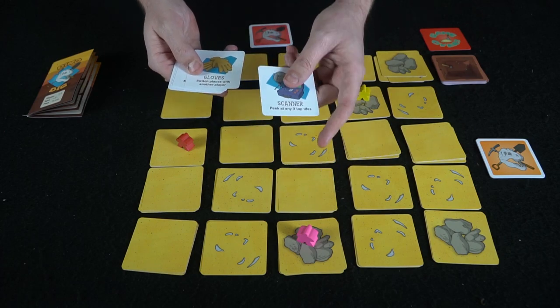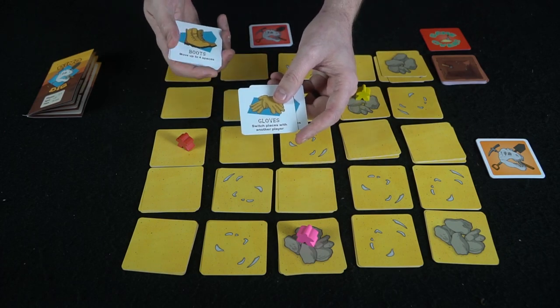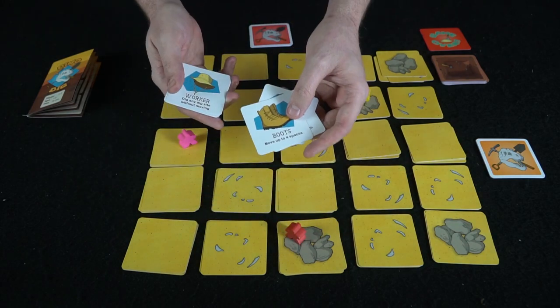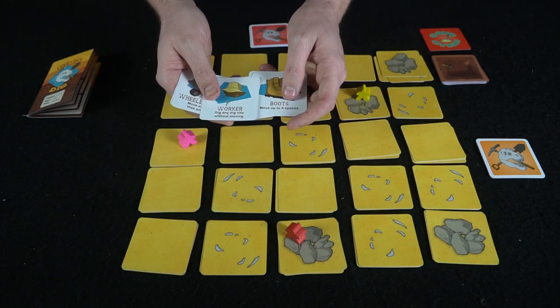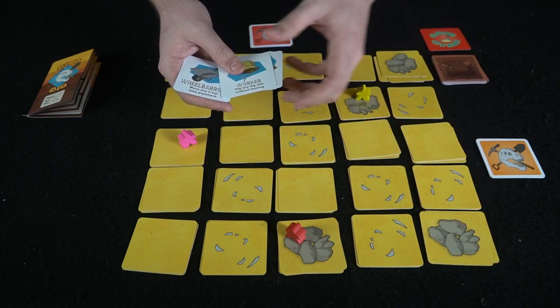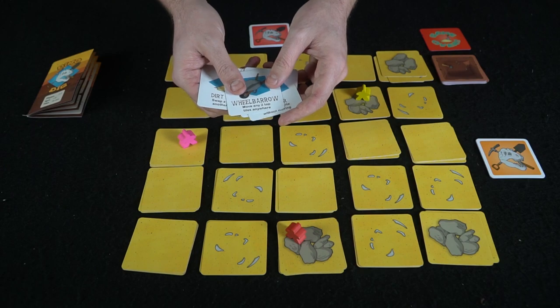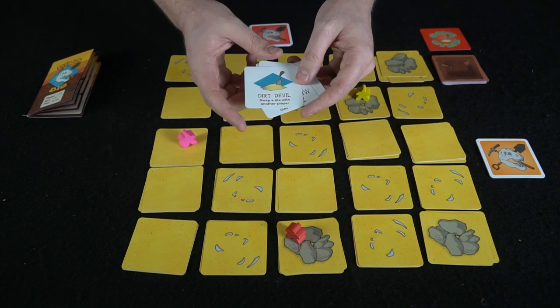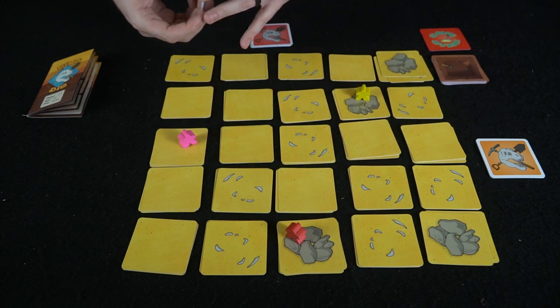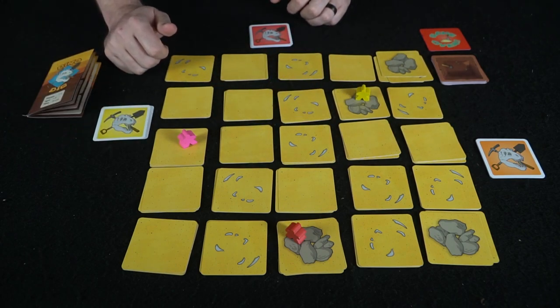The scanner lets you peek at the top three cards of a specific tile stack. Gloves will let you switch places with another player. Boots lets you move four spaces as opposed to one for an action. The worker lets you dig any dig site without moving. The wheelbarrow lets you move any two top tiles anywhere, and the dirt devil swaps a tile with another player.